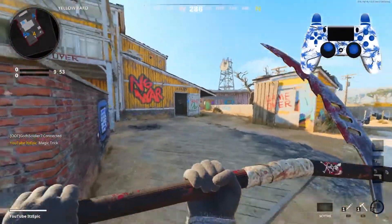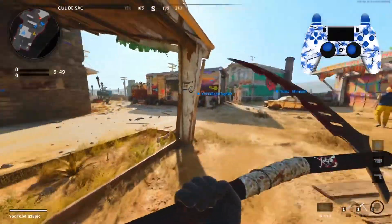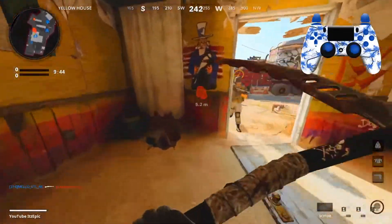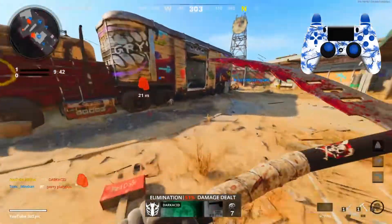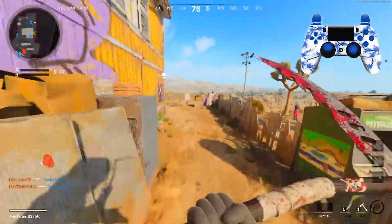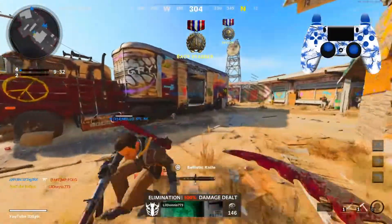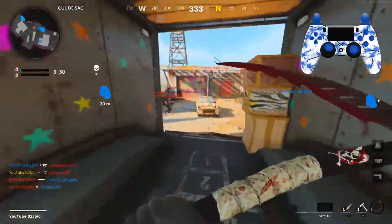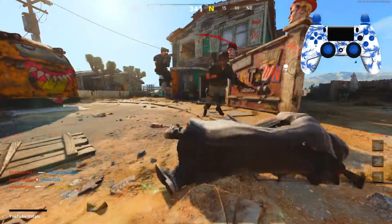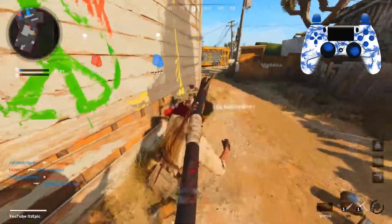What the — how's the scythe there? I guess it just floats. Might as well get this kill — I think there's somebody back here. Yep, this thing is actually really smooth. Although if you don't get those direct hits, it's not that smooth.